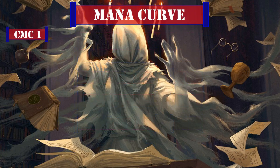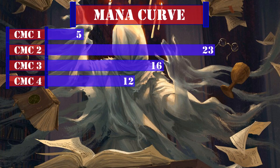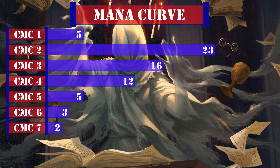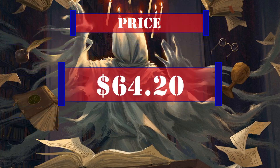Looking at our mana curve: 5 one-drops, 23 two-drops, 16 three-drops, 12 four-drops, 5 five-drops, 3 six-drops, and 2 seven-drops. This gives us an aggressive curve to quickly get our spirits and payoffs on board, enabling us to get our commander out fast and flood the board with even more spirits. This brings the final price of the deck to $64.20 after upgrades, not including tax and assuming the price you paid for the precon was $30, calculated using the cheapest listed marketplace price on TCGPlayer at the time of recording.